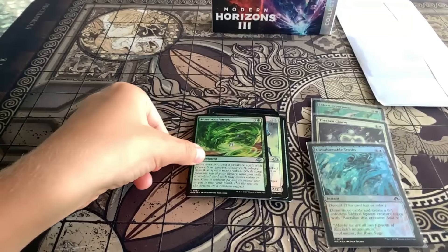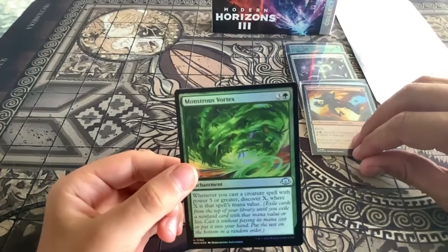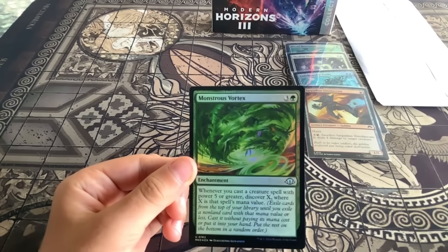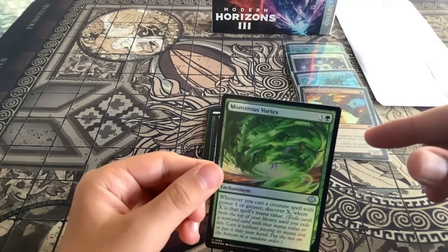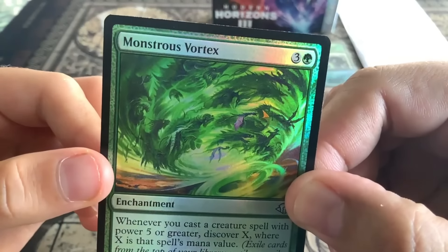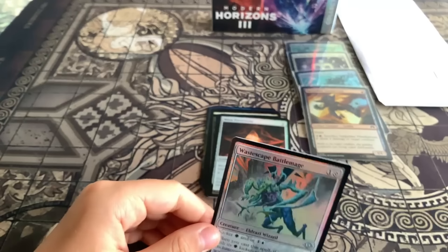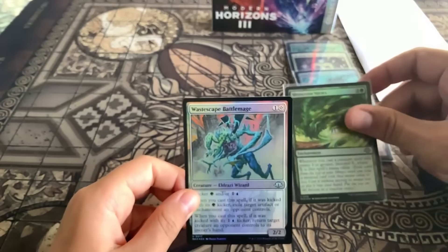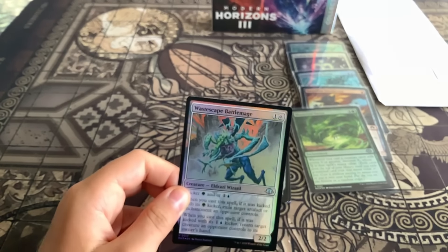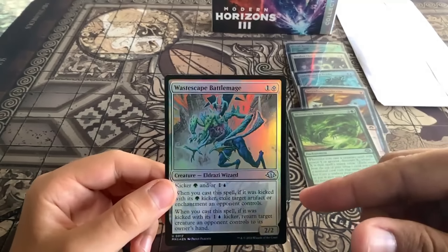It's not like the one ring where it's one of one. Next up: Monstrous Vortex — you can see monsters in it; if I saw that outside the house I'd run and hide! And Waste Escape Battlemage — it's a creature, an Eldrazi Wizard, very cool.